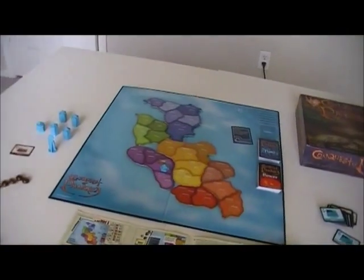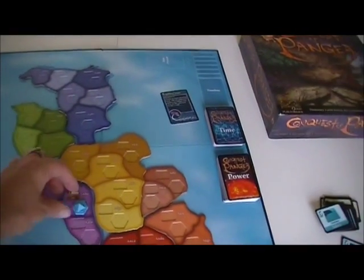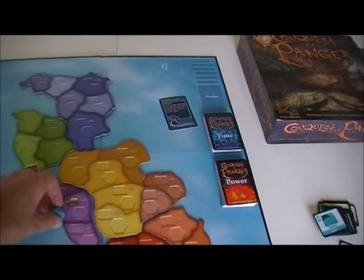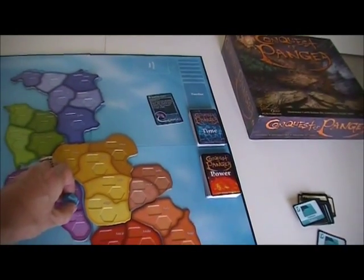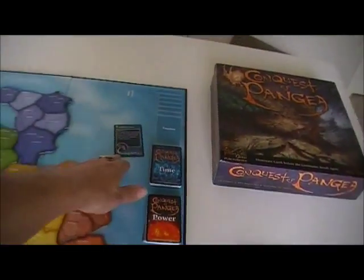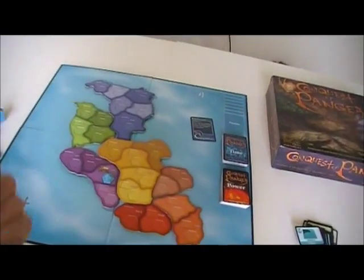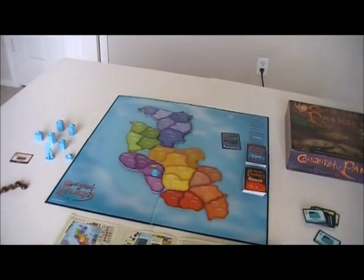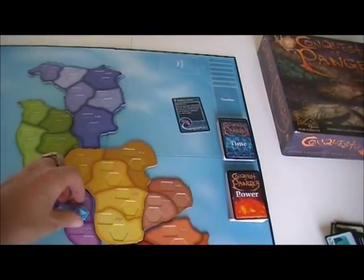You have the option to grow, to expand, or to invade. Growth is the basic — I've got a piece somewhere, I can put another piece there, and I've got to put it at the bottom of a stack. If somebody else had drawn into this area and there was nowhere they could go safely, they can go underneath a piece up to the limit. This area can hold a total of three pieces.